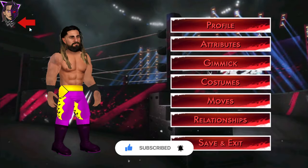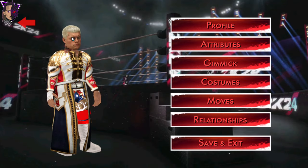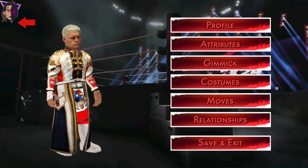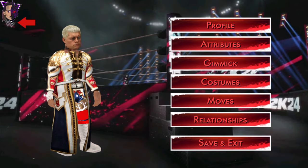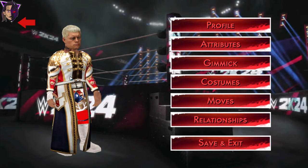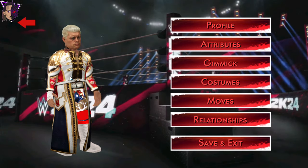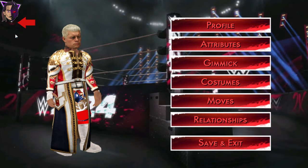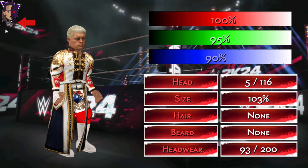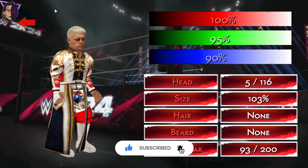Now let's move on to the Cody Rhodes model. Here is the new model and I've added this new long jacket. I will try to add a few more long jackets, like for Edge and The Undertaker and a few more. I'll also try to make them removable, so it will be like an entrance attire that you can remove while you play the match. And I'll try to add Crossroads — it's difficult to make the animation but I'll try my best.